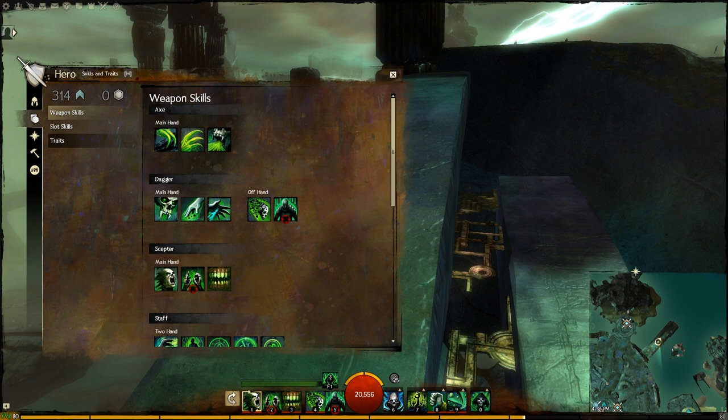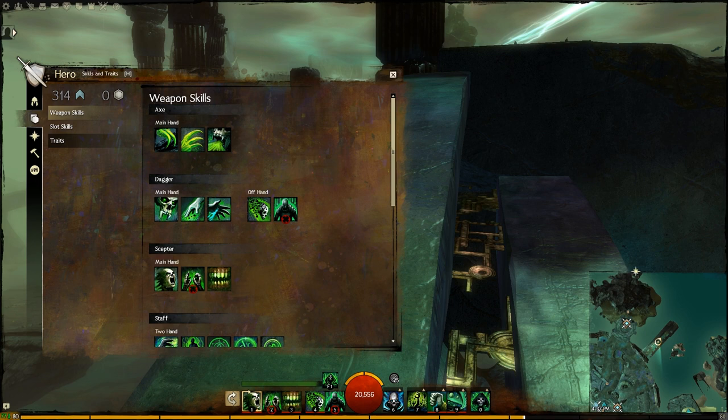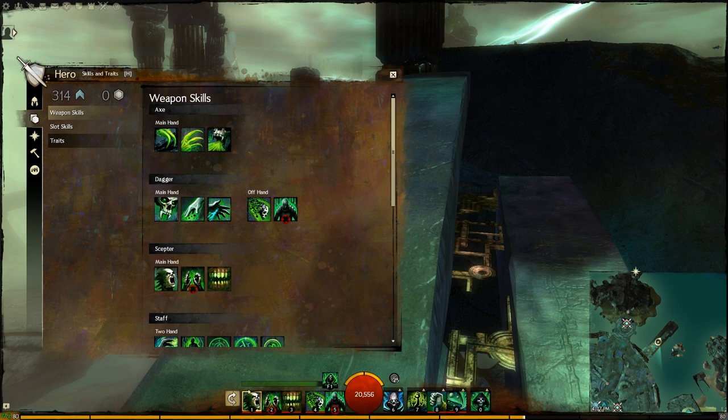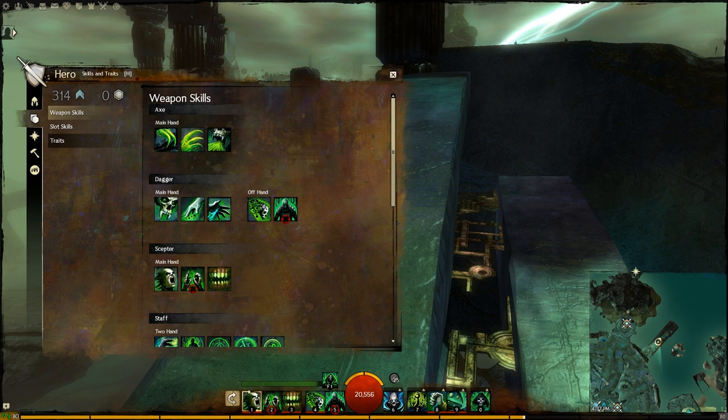Condition Necromancer, Condition Type build. Conditions, as I've always said, do not have the ability to perform a critical strike hit and draw all of their power from the stat Condition Damage and Condition Duration. They act solely upon these two, and in very interesting ways, you will see.